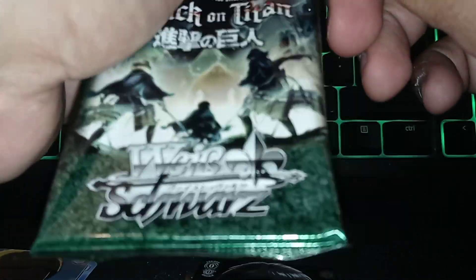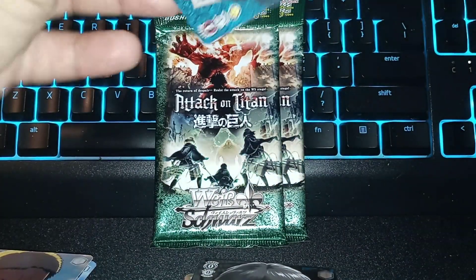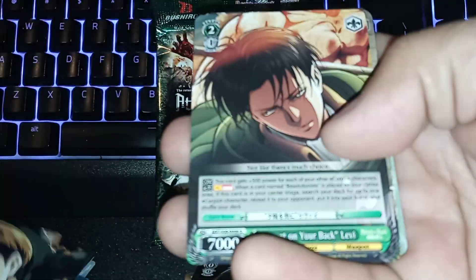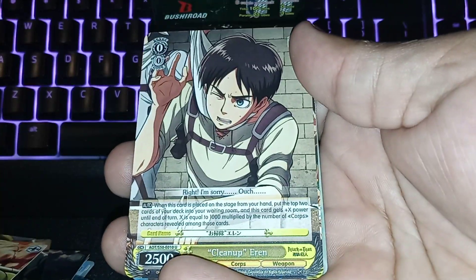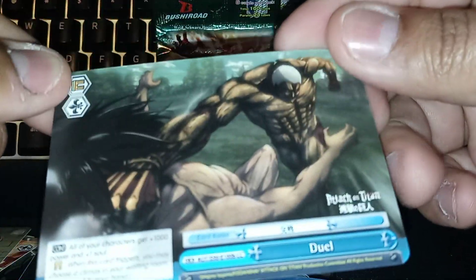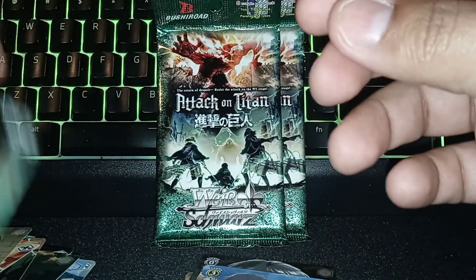Let's see what we have here — another Jean, Mikasa, Ymir, Reiner, Levi, Aaron. There's our hit for this pack — Aaron Titan Form. And then here's Aaron versus the Colossal Titan, and Aaron and the Armor Titan.